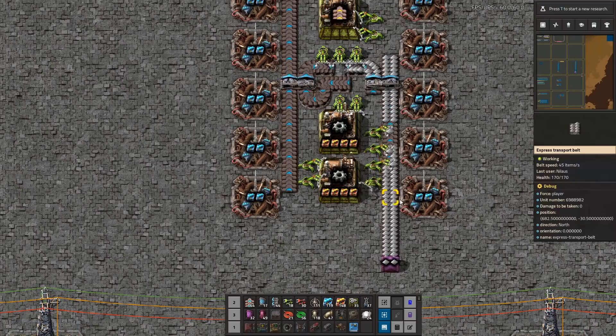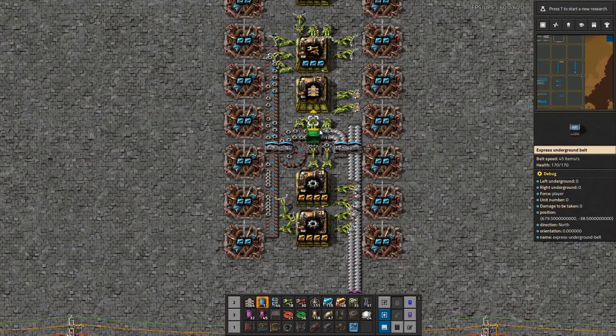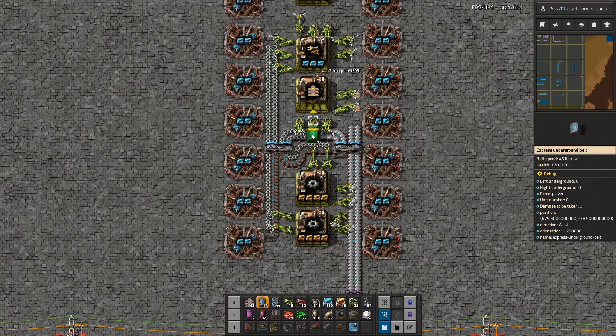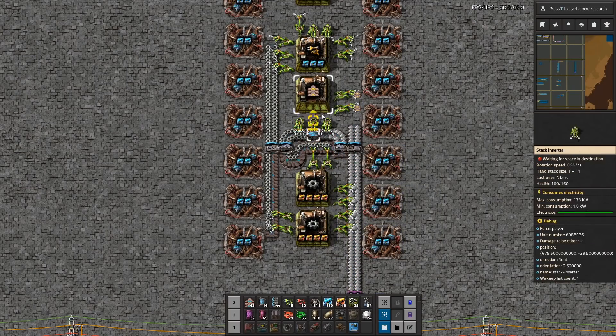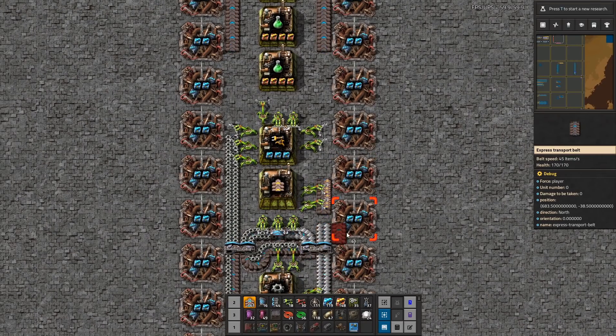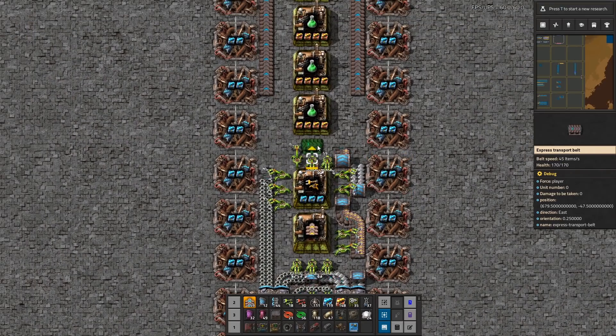This will be input, input, input. I can do something here — take that out from here. This one is going to jump over so it can put stuff in here. That means I need to get this one underneath, just to get it on the other side. And this one was the outbound — that's actually good.